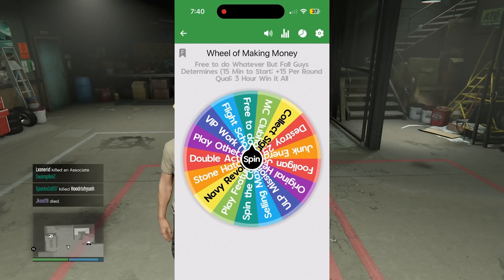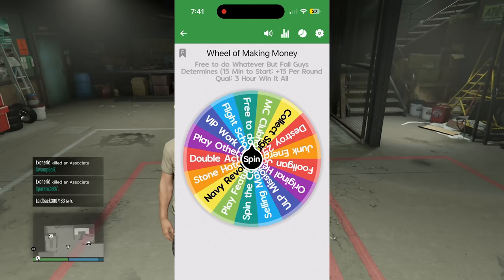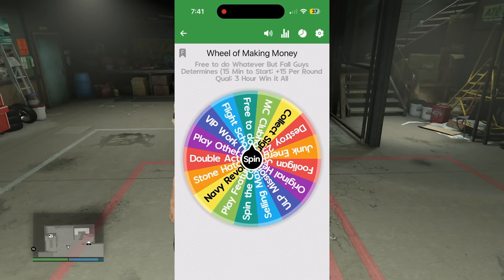If I land on the Fall Guys option, I start with 15 minutes of free time. I'll play one match of Fall Guys, and for every round I qualify, I get an extra 15 minutes. For example, if I qualify the first round but not the second, I get 30 minutes. And if I win it all, I get three hours.